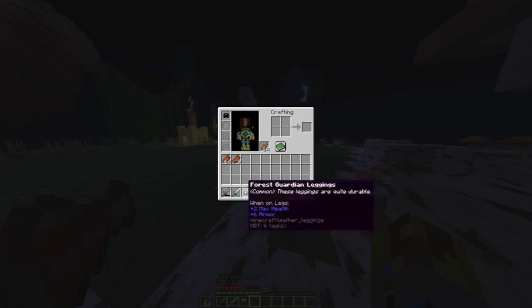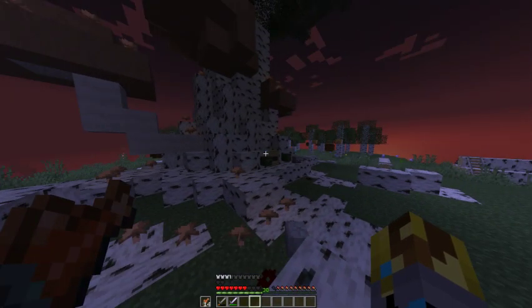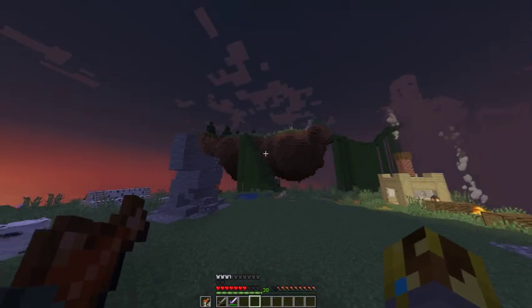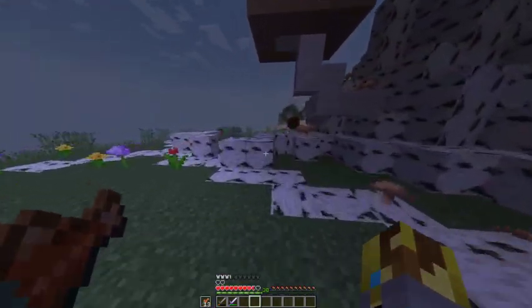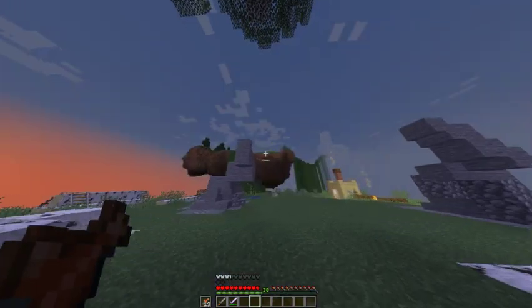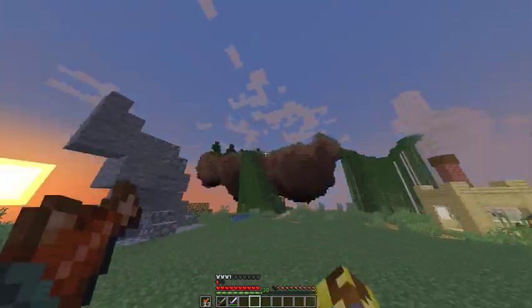But there are the leggings — Forest Guardian leggings, common. These leggings are quite durable — yes they are, because they give you 6 armor and 2 max health. Why is there such a big difference between the first and second drop when the bosses are not that hard? Well, their leggings are not a helmet, so it makes more sense. And second, the third boss you're about to face — as soon as you obtain these and get some food — is gonna be really hard. You're gonna need those leggings for sure. So the spruce guardian — I'm gonna showcase it in the next boss showcase video. My cousin is the other main developer of this skyblock, along with my friend. He makes the islands; I make the island showcases and the boss showcases.